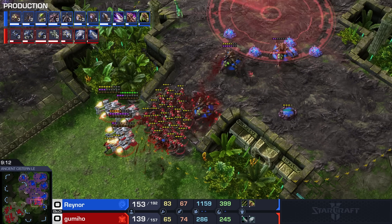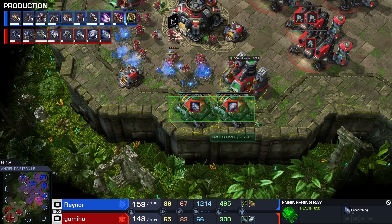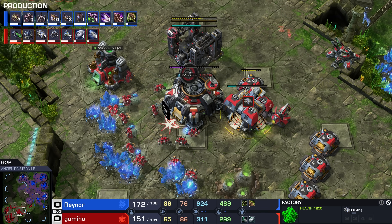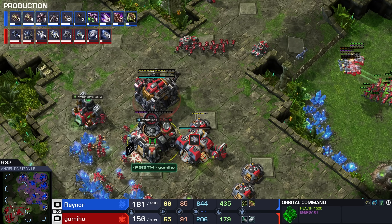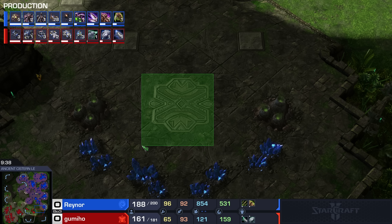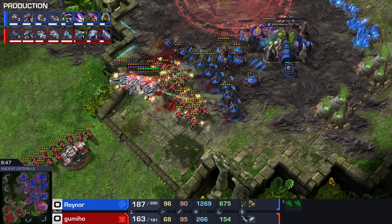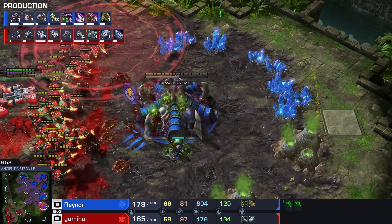Really lovely situation for Gumiho as he catches a couple of Queens off guard — not bad at all. He's got very stellar upgrades. The 2-2 could have started a little quicker, but he's able to do what he feels most comfortable with. Double Siege Tank production, additional Barracks coming up inside the main base — this is a really good situation for the Terran. Fourth Command Center about to finish up, and on Ancient Cistern, Terran players like to take the base at the 6 o'clock. There's not really a lot the Zerg player can do about it, especially if you build a Planetary Fortress on top.